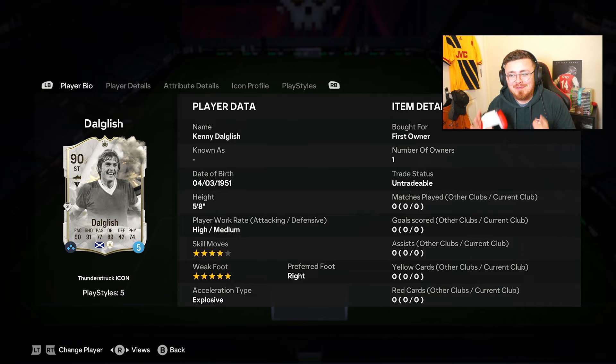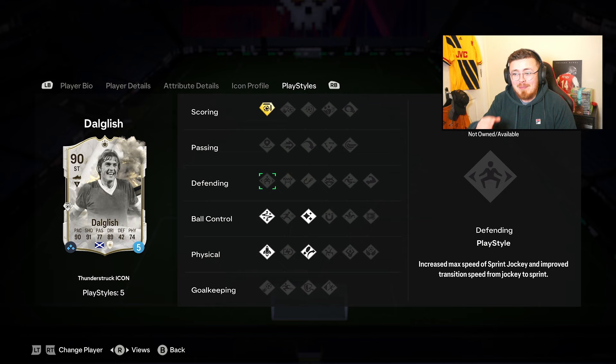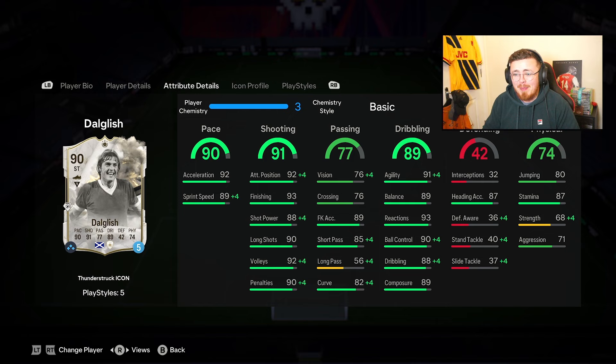The boy is four-star, five-star, 90 rated — he's not cheap, we'll talk about the price towards the end of the video after the gameplay. Finesse Shot play style plus, Technical, Quick Step — three of my favourite play styles for attackers, probably my top three. We've also got Flair and Trivela, and it's a phenomenal looking card. The pace, the shooting, the dribbling — so balanced and well-rounded, high 80s to low 90s.